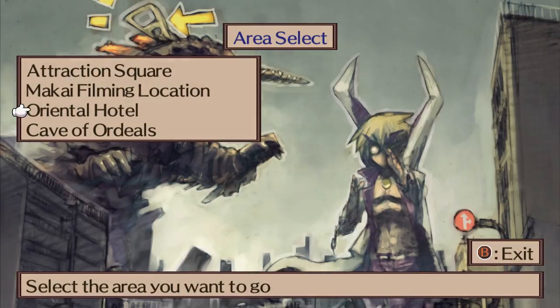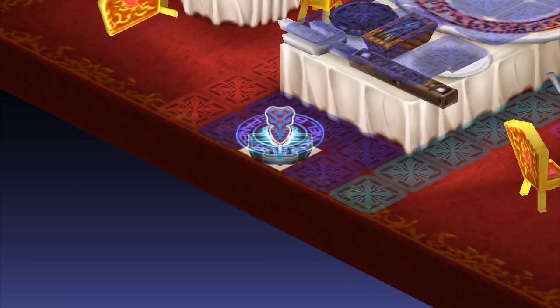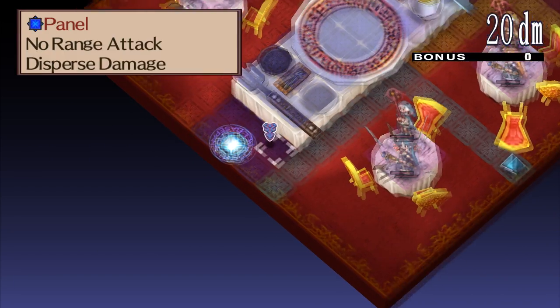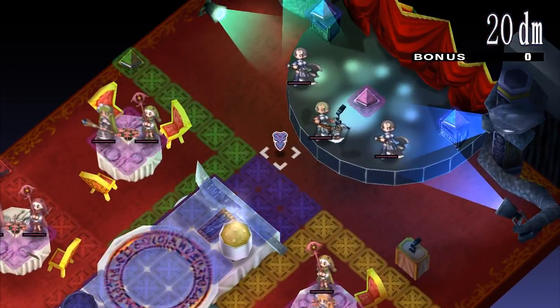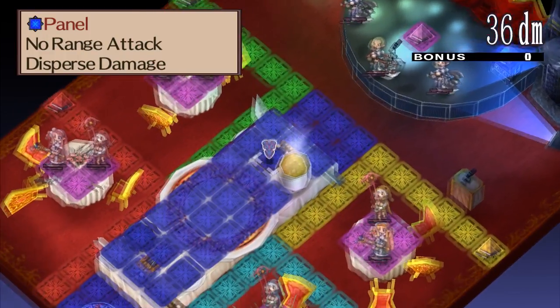Let's see. Hotel and mid-meal snack, but no actual bossing — boss counter yet. No ranged attack to disperse damage, and no entry. So we gotta make our way over here, and then using that to try and get rid of it, because while you're on this, you cannot ranged attack.